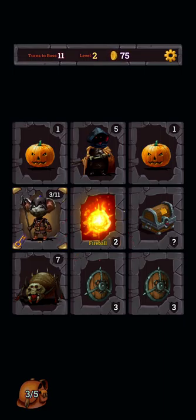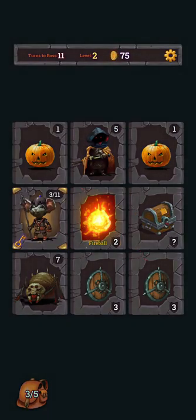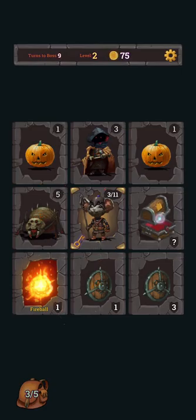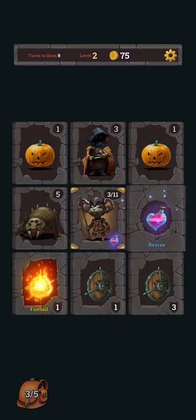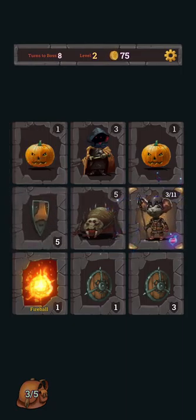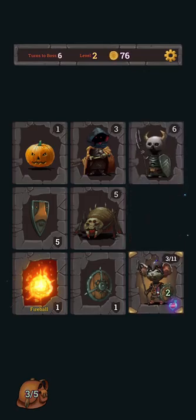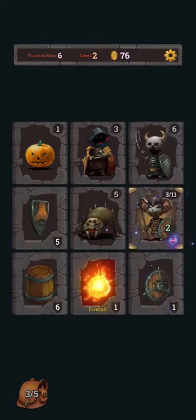Actually, I don't want to use the Fireball right now because I want to get the shield, and the Fireball would probably destroy it. We only have 3 HP so I guess I'll just go for it. Fortunately, it did not destroy the loot box on the right side, which we got from defeating the boss. And now we can pick up a Revive Potion — that's pretty cool.